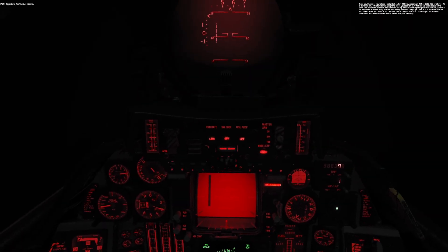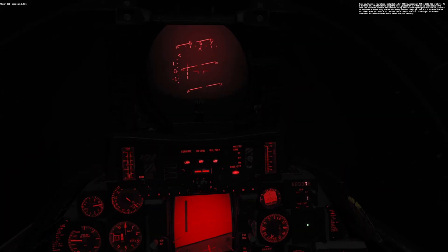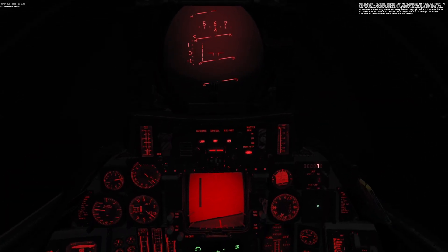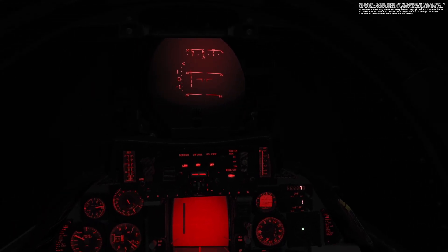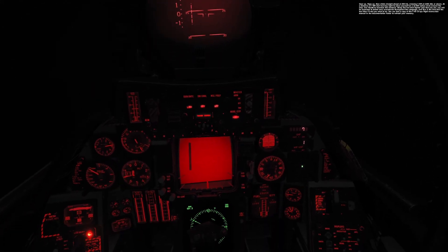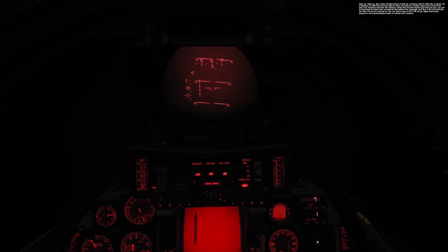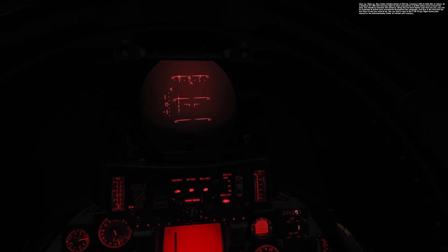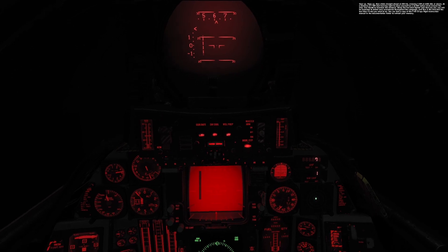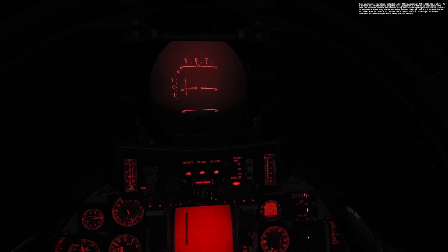Gear up, flaps up. Now climb straight ahead at 300 knots, crossing five nautical miles at 1500 AGL or above. At a distance of seven nautical miles, start turning right to place yourself on a 10 nautical mile radius circle around the ship. Use TACAN to maintain the distance. Being the hot shot fighter jock that you are, you will be expected to follow Navy procedures throughout the campaign. And this is the first and the last time I'll tell you what to do. You can find a copy of the T-45 Carrier Ops flight instruction manual in the documentation folder to refresh your memory.